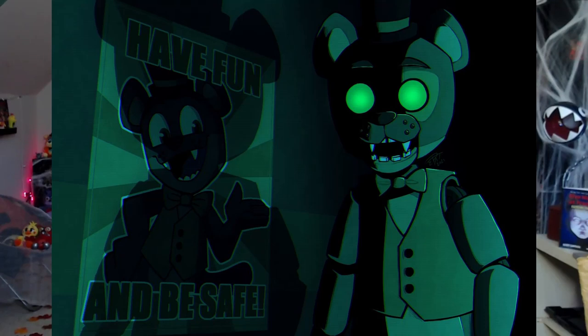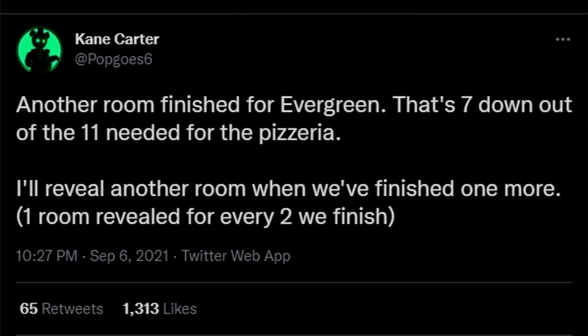On the final day of August, the 31st, we got some Pop Goes Evergreen promo art made by Kai. It's a very terrifying looking Pop Goes standing in front of a Have Fun and Be Safe poster. On September the 6th, Kane tweeted out another room finished for Evergreen — that's 7 down out of 11 needed for the pizzeria. He'll reveal another room when they finish one more, one room revealed for every two they finish. It seems they haven't finished another room yet, so we're still waiting.